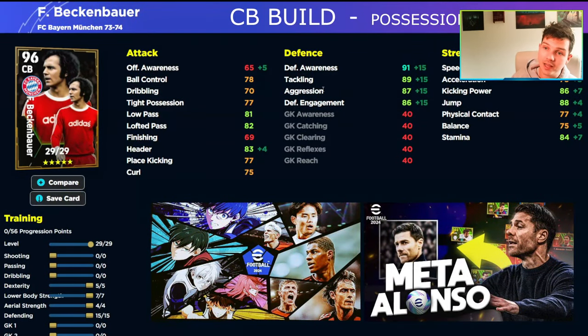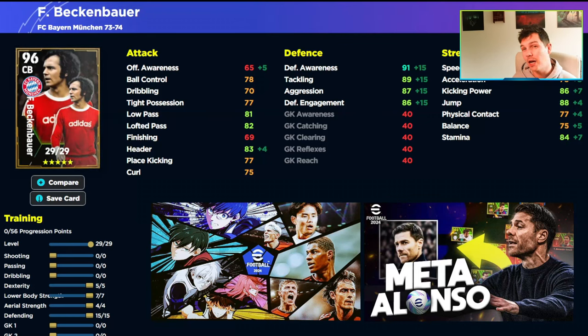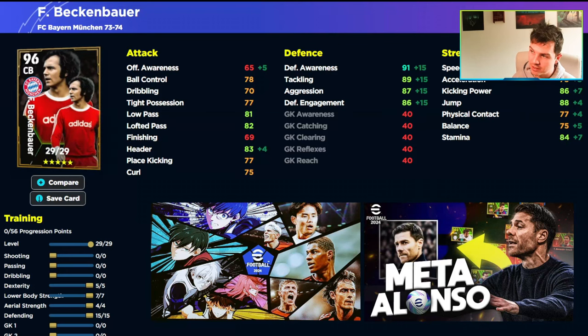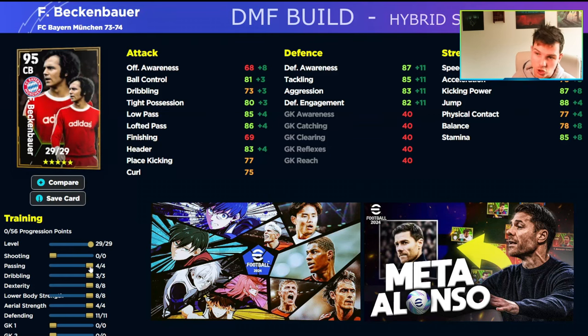The main reason for doing this is to have two different builds of the same card. This is a CB build for Beckenbauer, which is a possession-based player that plays out from the back. You can also do a DMF style build to have more of a central figure if you're struggling to stop the ball going through the center of your midfield. I actually really like Beckenbauer — definitely think for a free card he's an absolute beast.